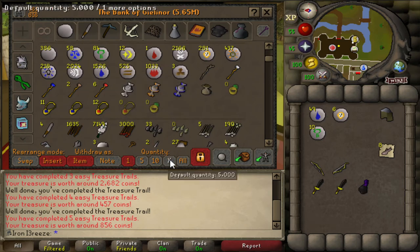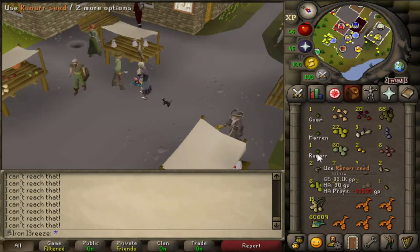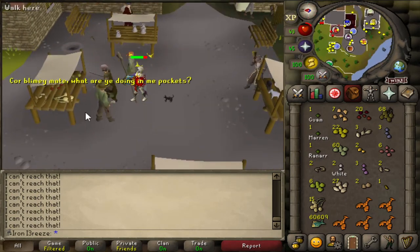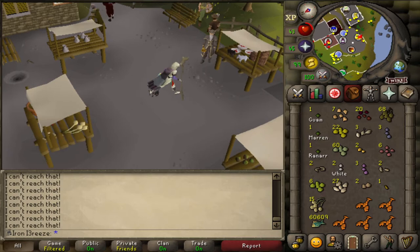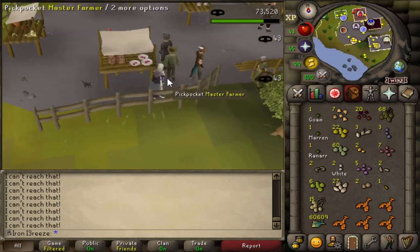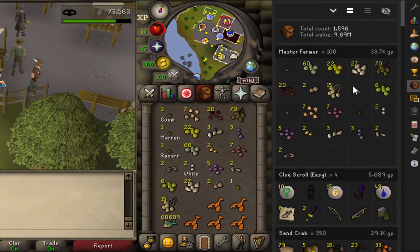So we're just pickpocketing master farmers and we managed to get a ranarr seed, which is amazing. I can't believe these are still worth 30k - I know that doesn't really matter because we are an ironman, but still a nice little cash added to the bank. We've got quite a few seeds on the go, and this one here is our 100th pickpocket.